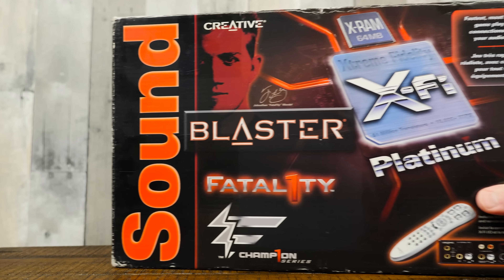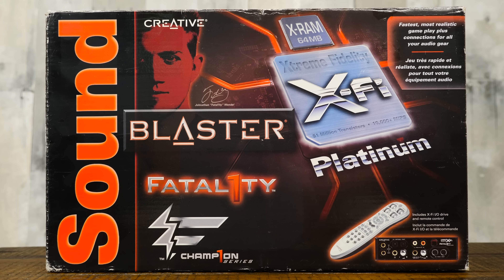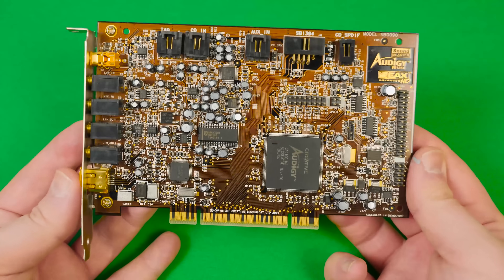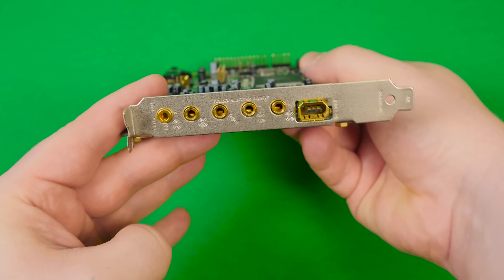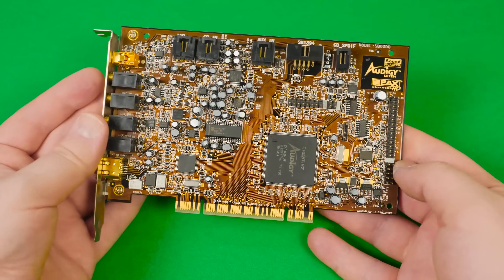Greetings and welcome to an LGR Windows XP thing! This is the Creative Sound Blaster X-Fi Platinum Fatality Champion Series sound card, retailing at $179.99 in 2007. If you saw my Windows XP Dream PC build video, I initially installed a Sound Blaster Audigy Platinum in there since I wanted a dedicated sound card with EAX and hardware acceleration, and that's what I had on hand.